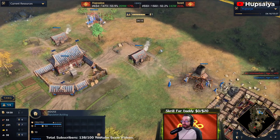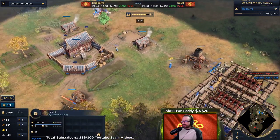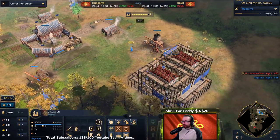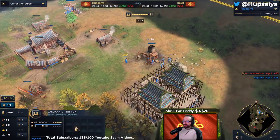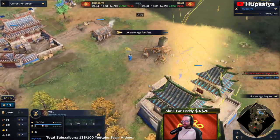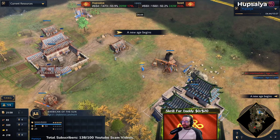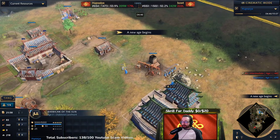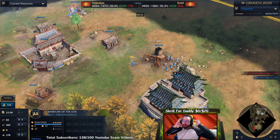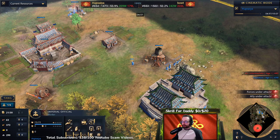Make sure not to get housed — everyone can make a good decision for themselves on when to build a house: at nine supply for your first house, at 18 or 19 supply for your second house. We're gathering up stone and gold with only one worker on the barbican of the sun, and because we used China's unique faction bonus of gathering tax gold, we were able to start our barbican of the sun at the same time as everyone else starts their feudal landmark, with our worker building 100% faster.